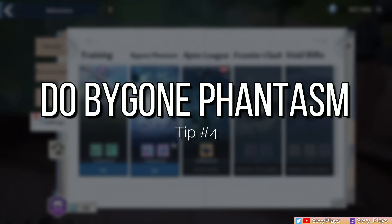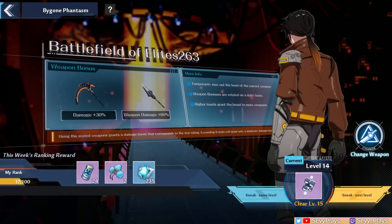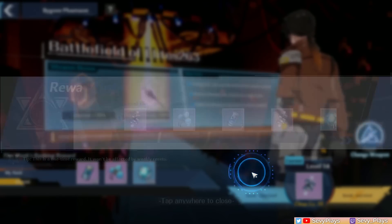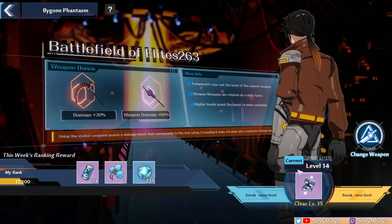Number 4 is to do the Bygone Phantasm. The Bygone Phantasm is like the Spiral Abyss of Tower of Fantasy. It's a good way to get rewards, a good way to test your builds, and it saves your progress per level, so you can just return any time and it won't reset you.